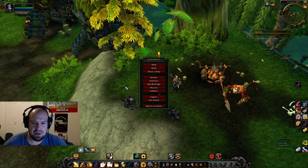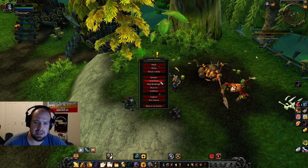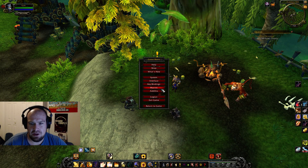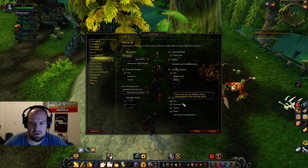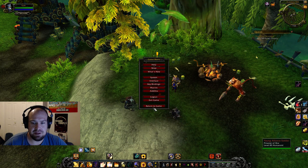Another thing that's going to help you — you won't want to do this if you're a purist — but if you're having a hard time killing the enemies that are coming in and Karen keeps on dying on you, you can fix that by going to Interface, then Names, and click on Enemy Units. This will make it so you can shoot them through the trees. You just click on the little name plates that show up.